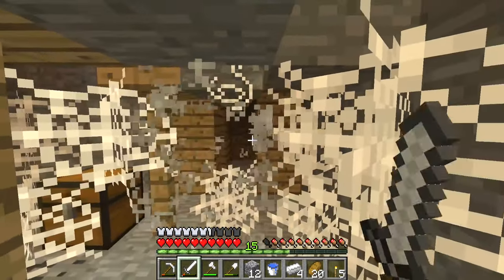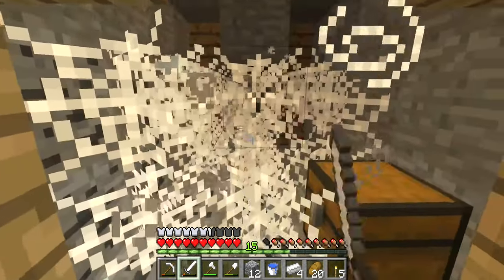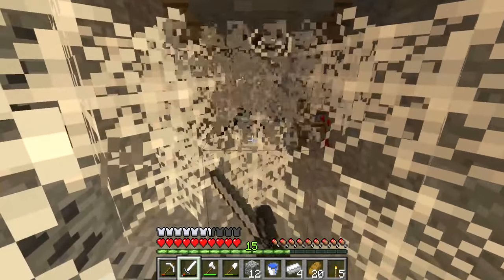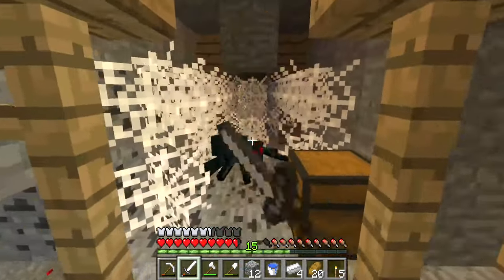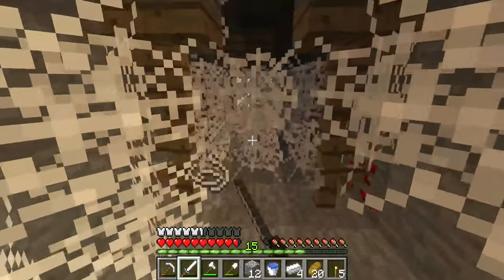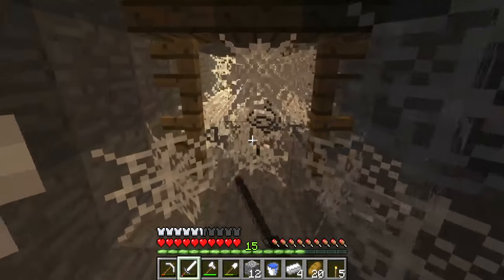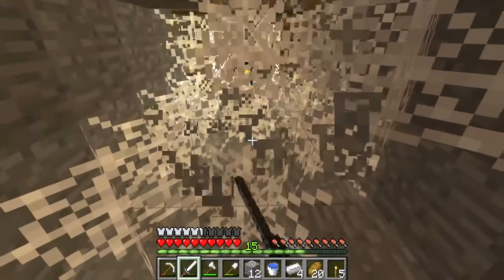That chest should have diamonds in it, strictly because of what level we're on. Level 14 — that chest should have a diamond in it. I'm glad to see that these guys don't poison you, or the chance of them poisoning you is so small that it just doesn't exist.